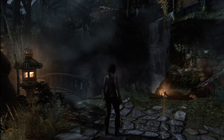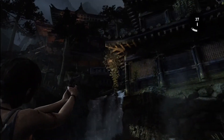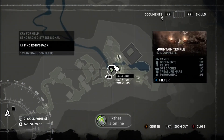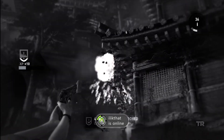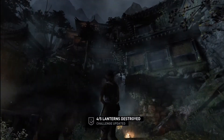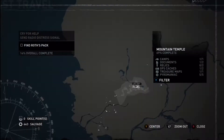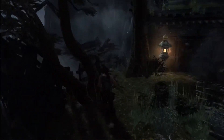Next up, we're going to head over to the second area and pick up our third lantern. And now we're going to knock out the fourth lantern. Once you're coming up these little staircases, there's going to be a couple of guys here if you remember the story mission, and the lantern is just going to be around here to the left.